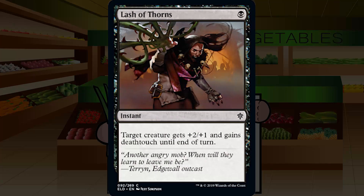Up next is Lash of Thorns — a single black for a common instant: target creature gets +2/+1 and gains deathtouch until end of turn. It's a combat trick. Being deathtouch-granting means it's probably removal, but people often think of these effects too much as removal. Think Blade Brand — you must have a creature that can block, you must have this card, you must be able to cast it. There are a lot of conditional ifs. Lash of Thorns is just a combat trick to me. Keeping it at C. I won't play it if I have better cards, but I won't feel awful if I do play it. Just a C.